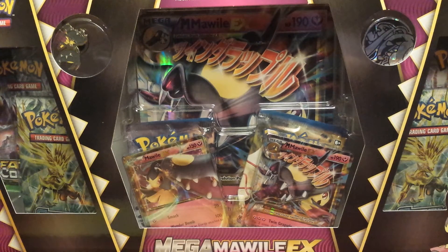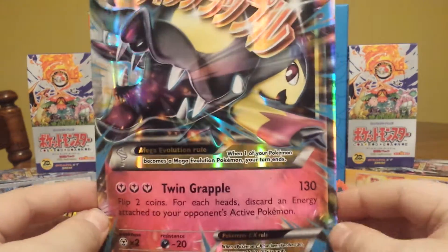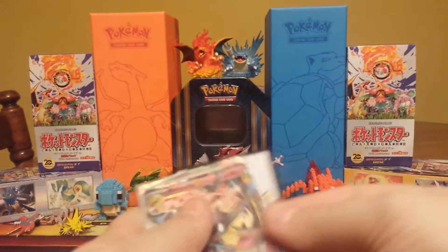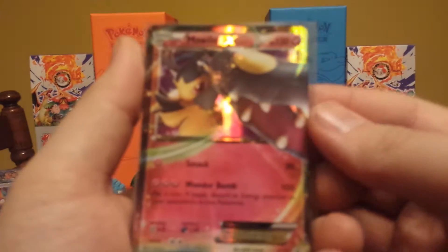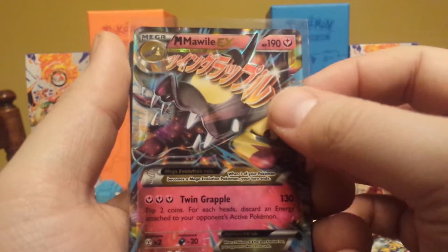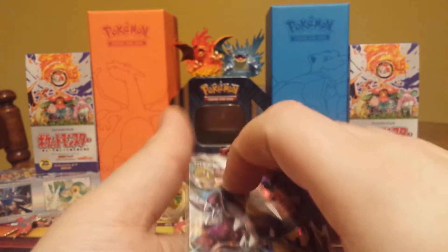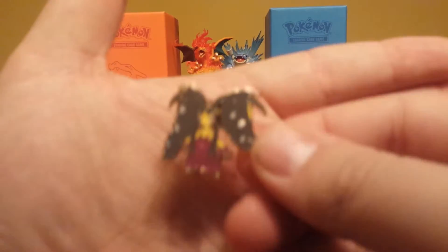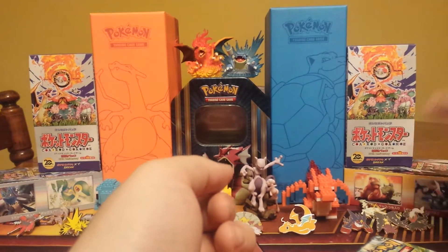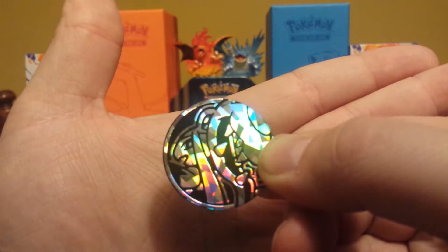I have everything out now guys. There's the Mega Mawile EX mega card — very, very cool. Let's look at our smaller promos here: actual size cards you could use in a deck, a Mawile EX and a Mega Mawile EX. You also get the code card and the spirit link for the megas. Here's a look at the pin — very, very cool looking pin — and there's the coin.